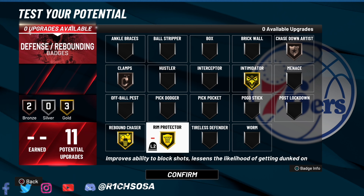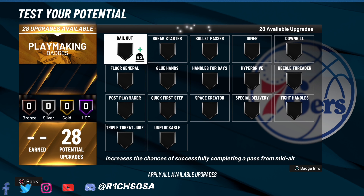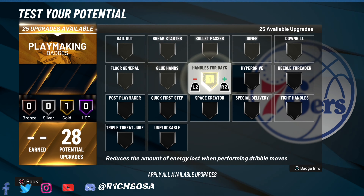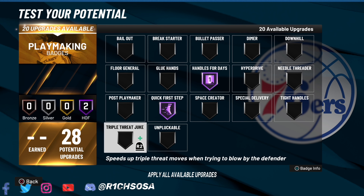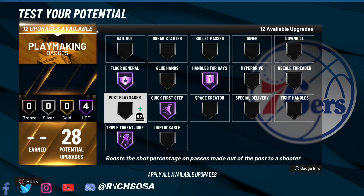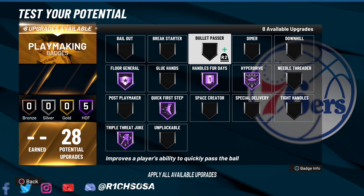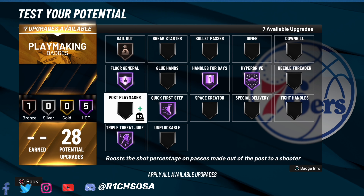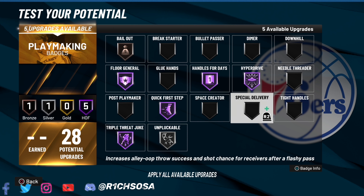For the defense, with 11 badges to work with, I'm going with gold intimidator. Don't forget rebound chaser — putting that on silver. Rim protector I really like on gold. Then bronze chase-down artist. With the next two badges I'd go with clamps. Another option is adding an interceptor and changing up rim protector and intimidator — both are super solid. As long as you have these badges on, I truly believe everything is going to work out. I'm going with three gold badges on the defensive end.